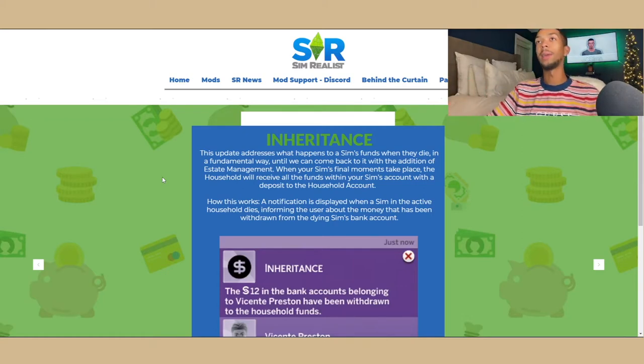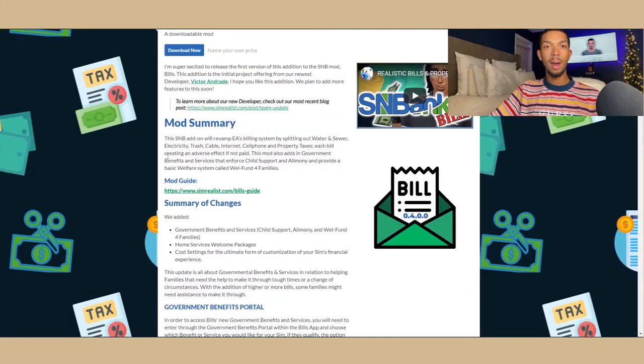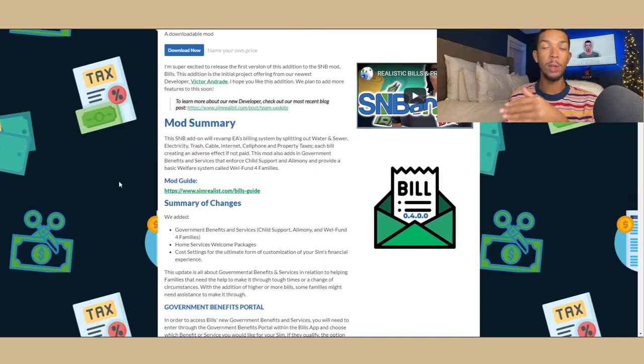The next mod in this series is the SNB Bills mod. This mod essentially itemizes all your bills — things like water and sewer, electricity, trash, cable, internet, cell phone, and property taxes. I actually took this mod out of my game when Eco Lifestyle came out because Eco Lifestyle had a new bills system. But they have updated it to go hand in hand with the new bills update that came out with Eco Lifestyle.